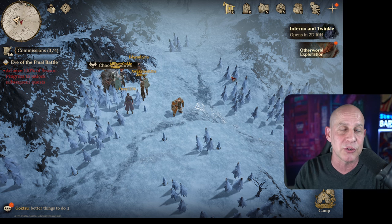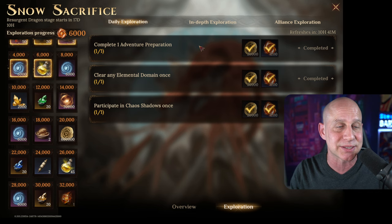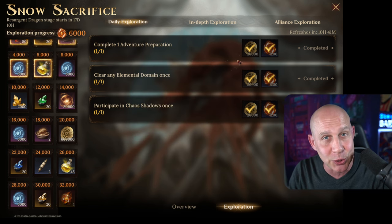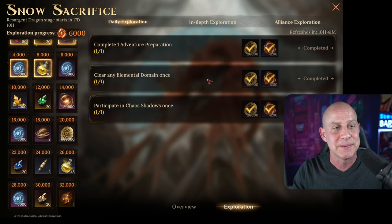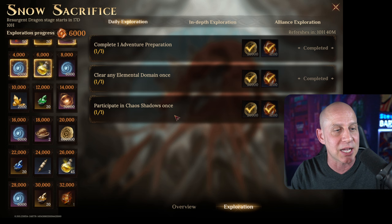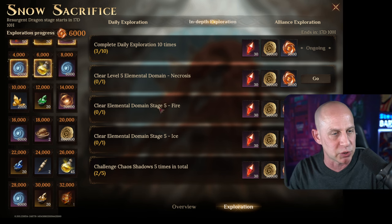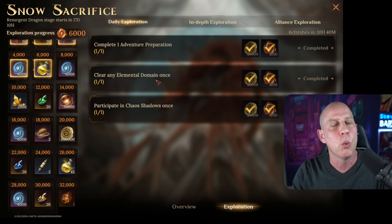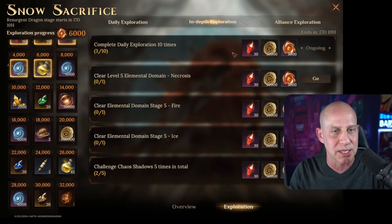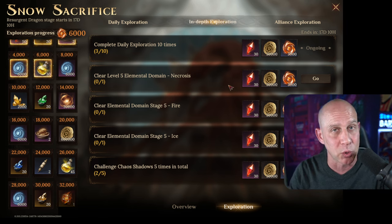To see where you want to spend your 150 points, come over to the top right — Otherworld Exploration — and you're going to see daily quests to do. Do these daily quests. There are 10 stamina each, but they net you 1,200 of the resources that we're all working toward. So do this every day. Come in and fight a domain, make sure you do an adventure preparation, and then do the Chaos Shadow once. Get that done. And while you're doing that over the next 17 days, you'll complete these out as well, so make sure you're doing up to stage five of fire. I'm only going to do one domain a day unless I run out of time.